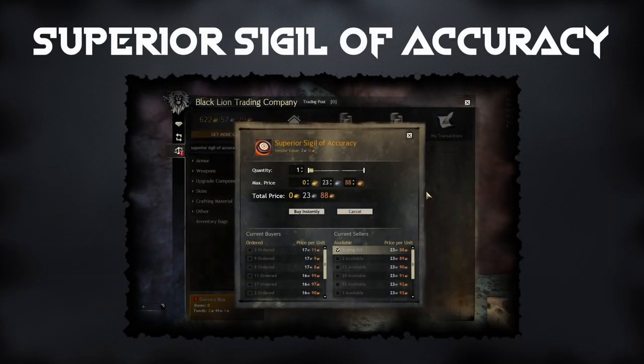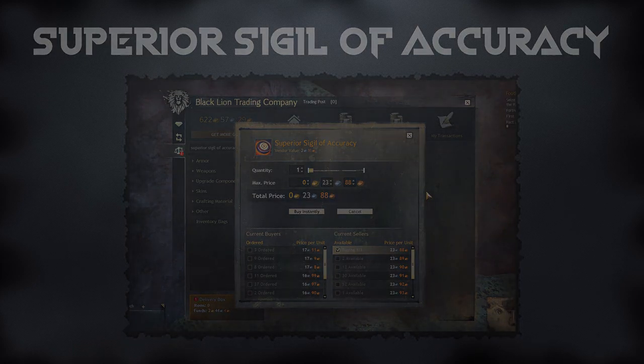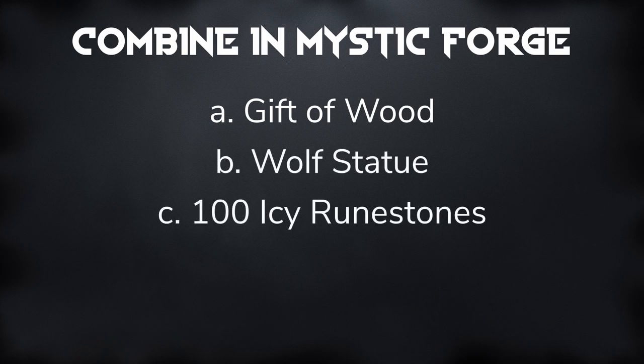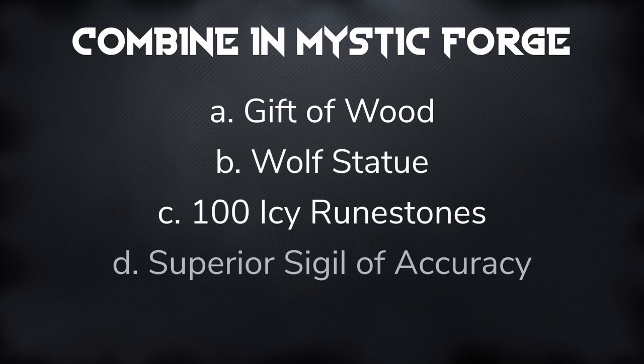The Superior Sigil of Accuracy can be obtained in many ways, such as being crafted at the Artificing Station, but the quickest and easiest way would be to simply buy it on the Trading Post. Once you have obtained the Gift of Wood, the Wolf Statue, the 100 Icy Runestones, and the Superior Sigil of Accuracy, you can combine them in the Mystic Forge to create the Gift of Howler.